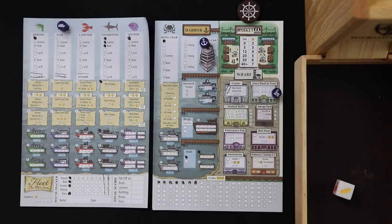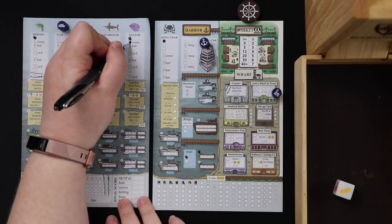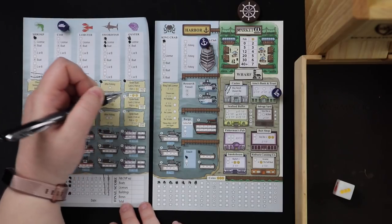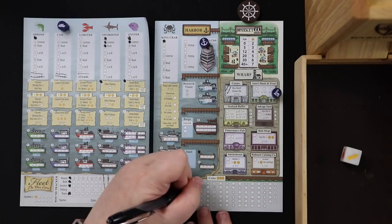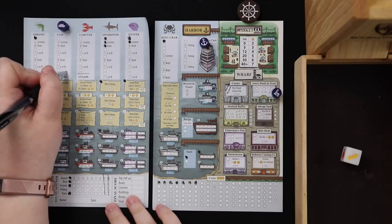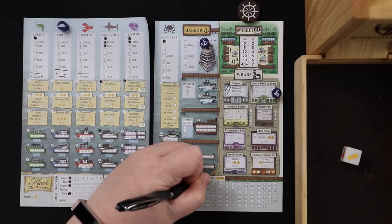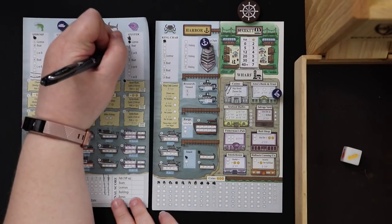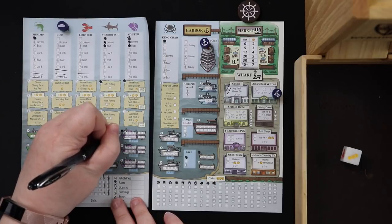With my star action, since I think I'll hit another one soon, I'm going to get the oyster license. Oyster boats catch two fish or a fish plus a coin when we fish. We're going to split the third die — Ruth goes first: her priority is cod, so she crosses out the bottom cod as a wild. Then I get three more coins, hit another star, and I'm going to use it to get an oyster boat. Now I have three boats in action.